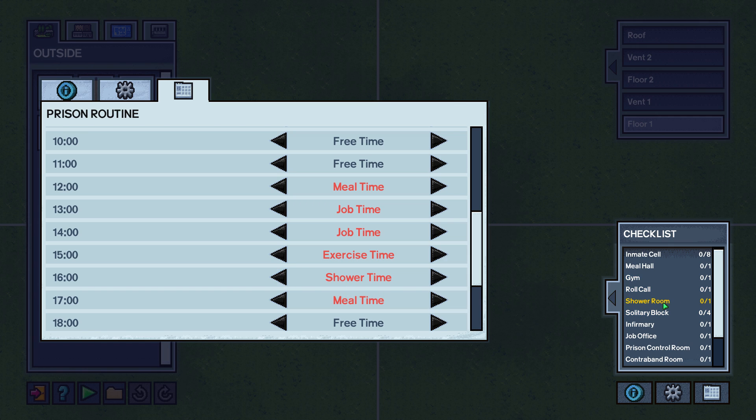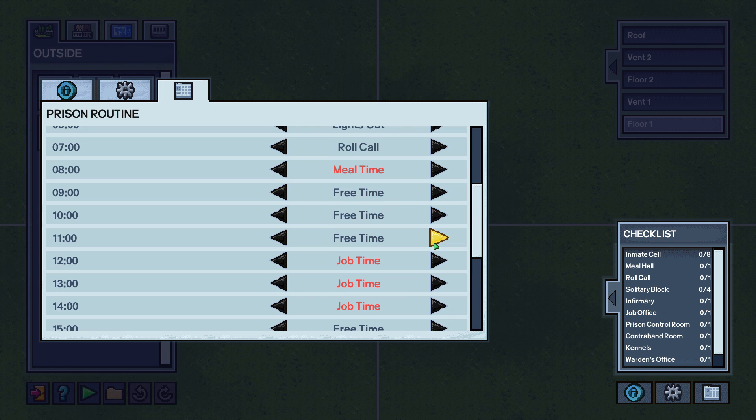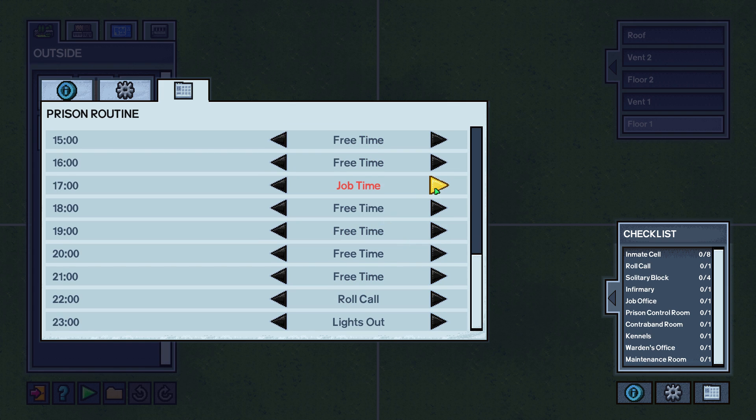So say you have a shower room and you're like, I don't want a shower room, I'd just rather not have it — go ahead and get rid of it, no more shower room. Same thing is true for exercise time, you don't need a gym, meal time for the meal hall, and of course job time for the jobs.